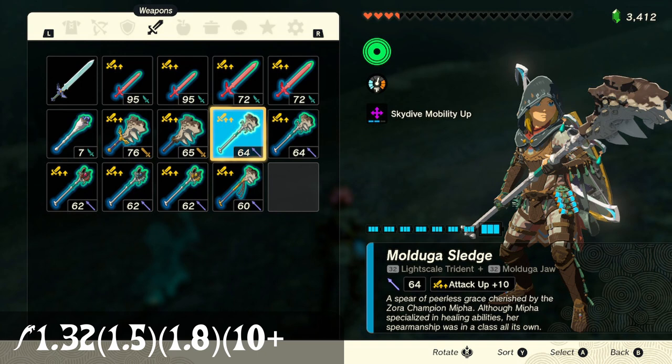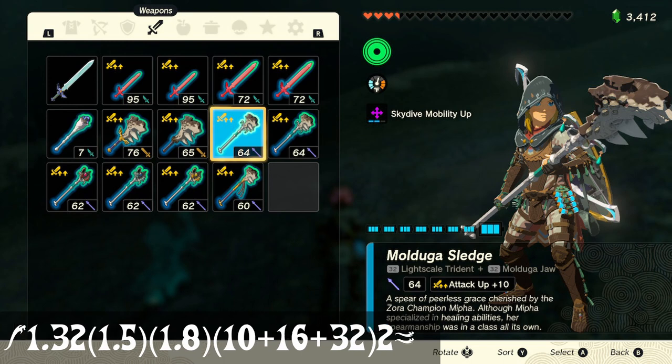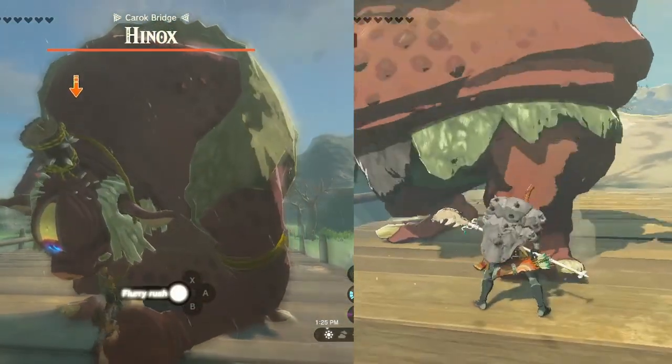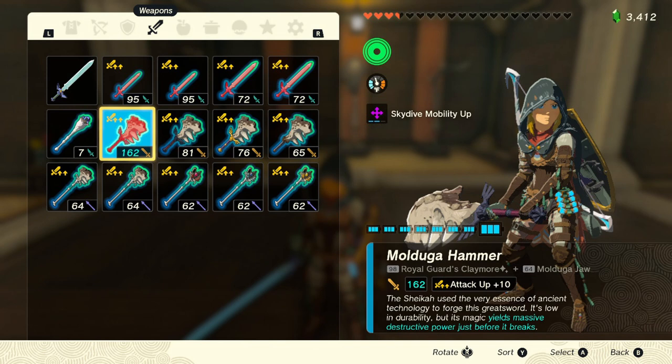This time we're using a Light Scale Trident, which like all Zora weapons has the Water Warrior ability, granting two times damage when Link has the drench effect. This status can be easily achieved via Sidon, Splash Fruit, or Chu Jelly. With that in mind, this weapon deals 237 damage each hit. This might seem like less than the previous weapon, but since it can be used on any enemy in the game and you don't need to wait for a flurry rush, it ends up being better. You can see the Hinox clips side by side showing why the trident is better.